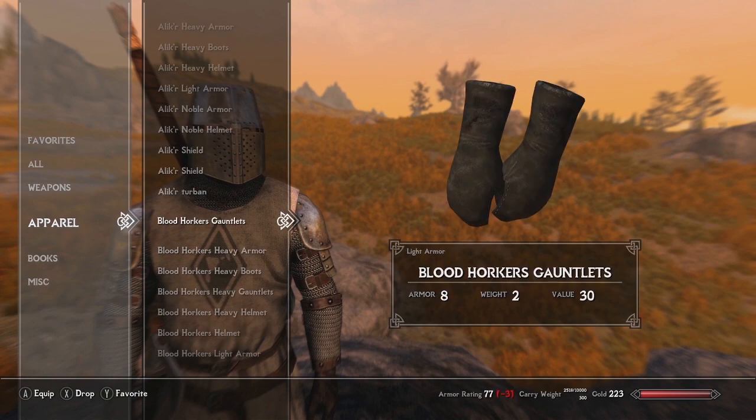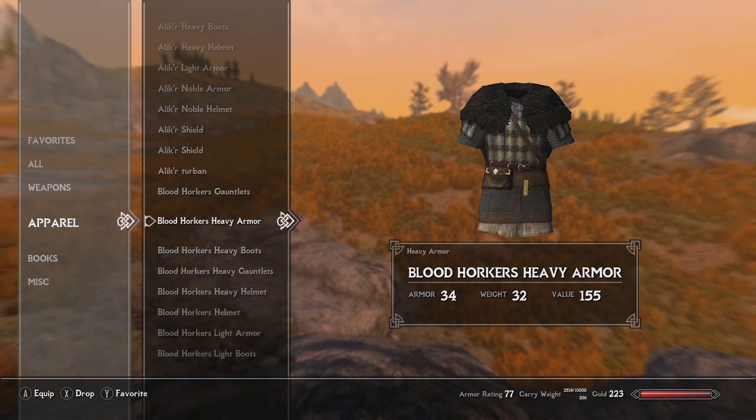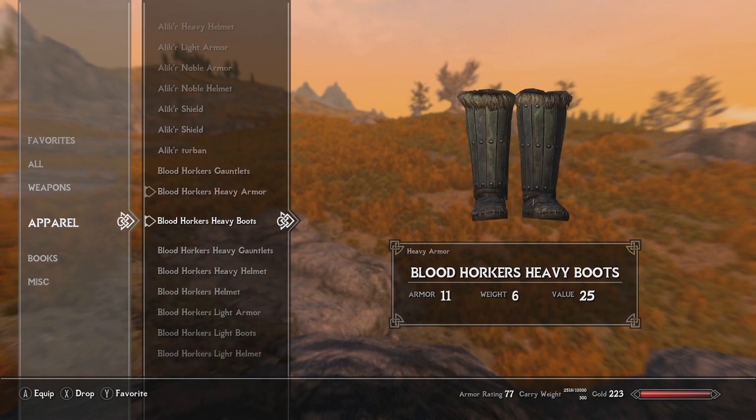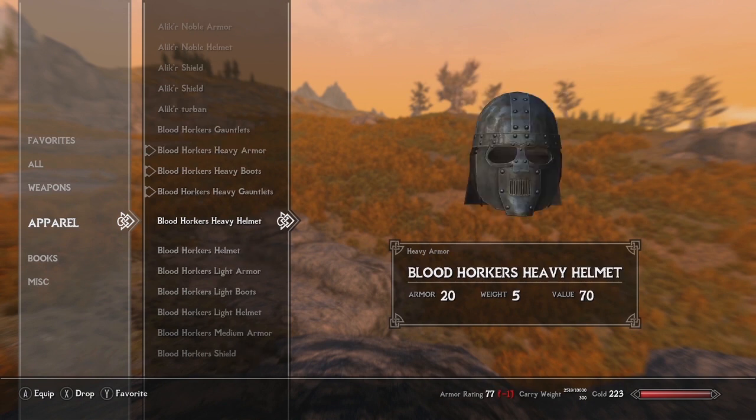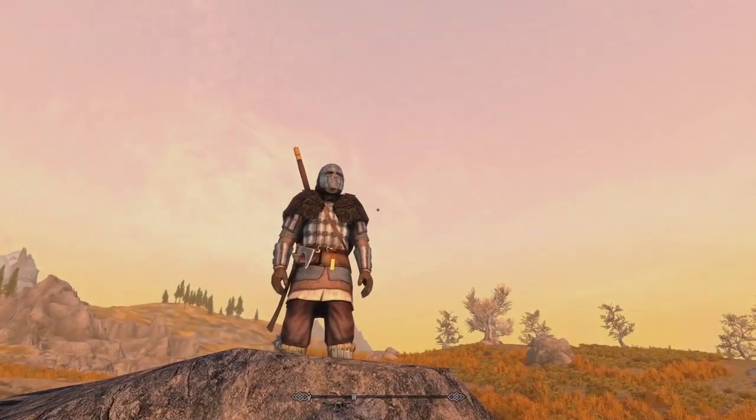It also comes with light armor and heavy armor variants of most if not all of the armors, which is a nice touch for those who want the same armor but maybe don't want to use heavy armor. So let's take a look at the Bloodhorker's heavy armor — the heavy boots, heavy gauntlets, and the heavy helmet.